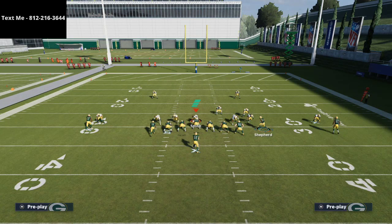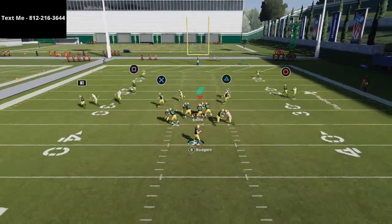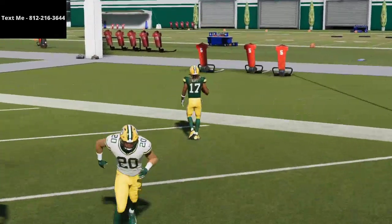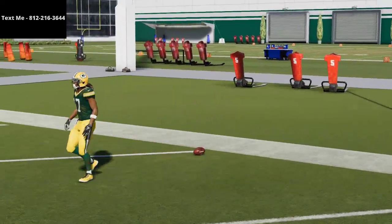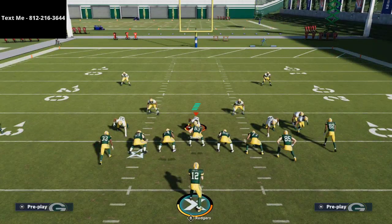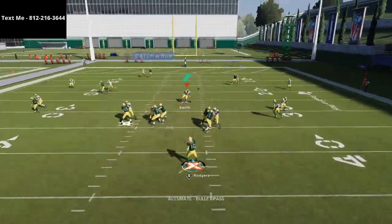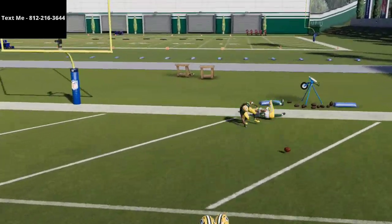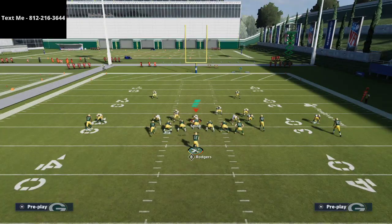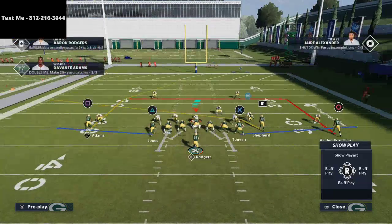As you can see, these underneath crossers do a really good job of beating man-to-man. Now this post route right over the middle — that's why you want your best wide receiver running that. He's going to beat man-to-man. Most of the time, if the safeties are taken away, as long as your wide receiver has 90 or higher deep route running, he's going to get that separation. But if you're facing someone like Deion Sanders, I'd encourage you to really work the underneath crossing routes — that'll be more effective.